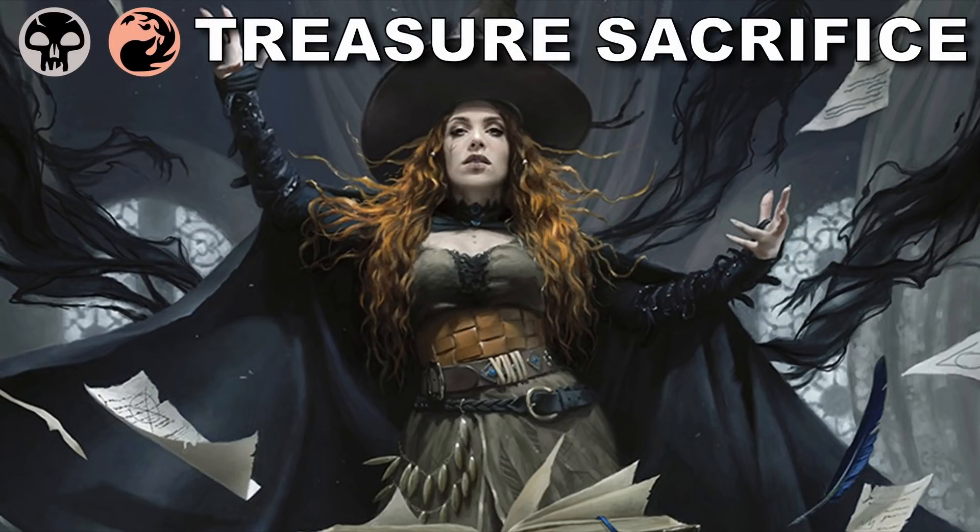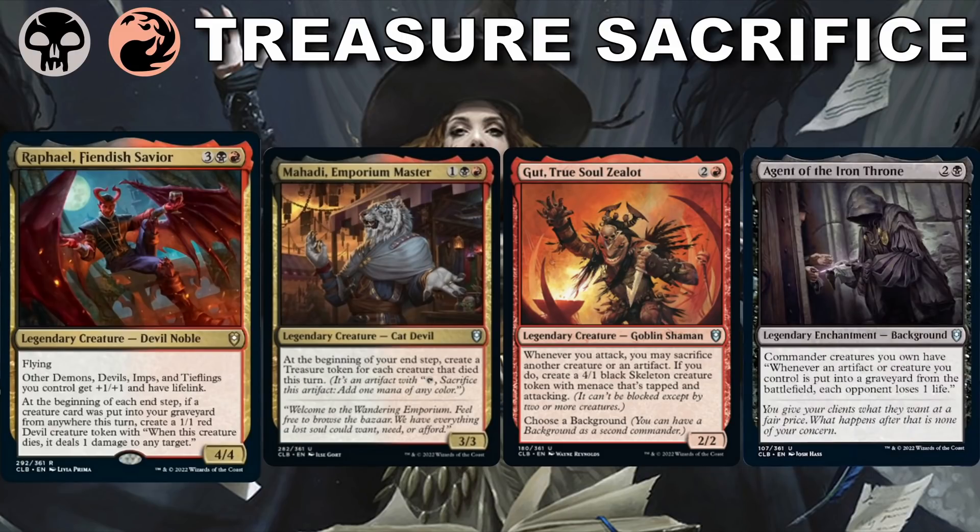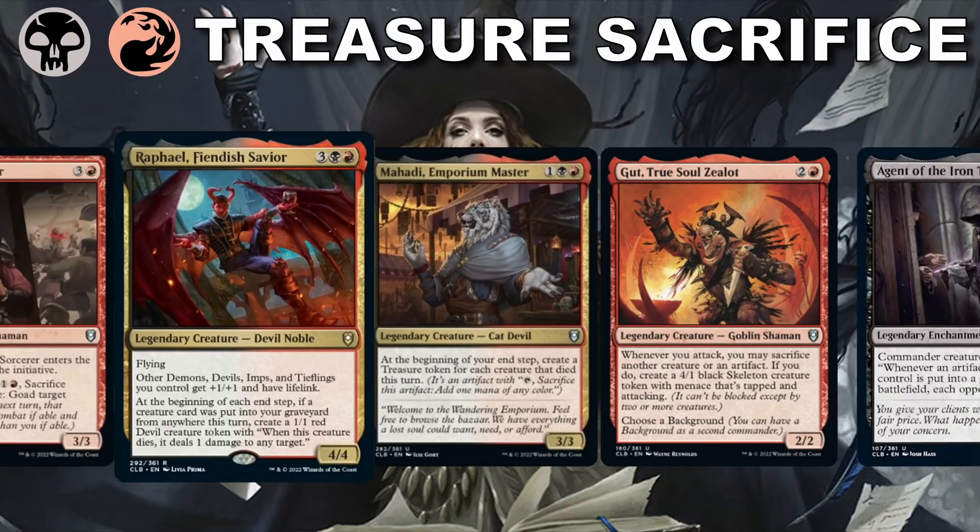Black-Red is treasures and sacrifice — I like it a lot because we get benefit from our stuff going to the graveyard. Red also seems to always be the least drafted color in these commander sets, so it's usually more open in a draft. Mahadi helps us create treasure, but if you don't see him, go with Gut, True Soul Zealot and the Agent of the Iron Throne background — we're going to have a lot of things going to the graveyard, and these two will make us a problem while also keeping the action moving, especially if we start goading our opponents' bigger creatures.